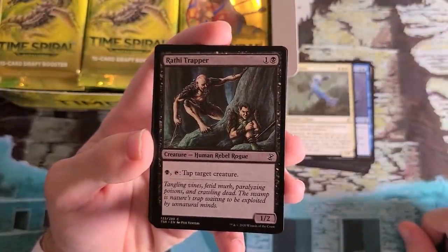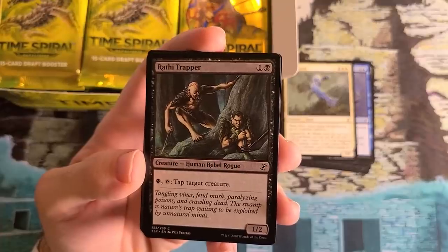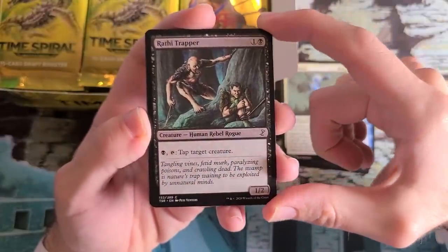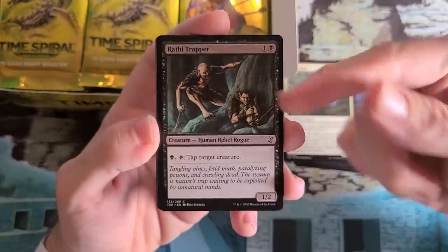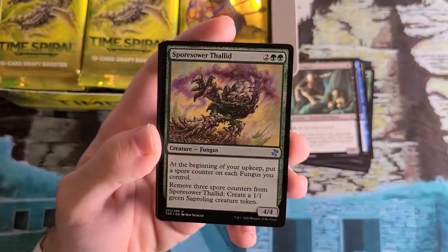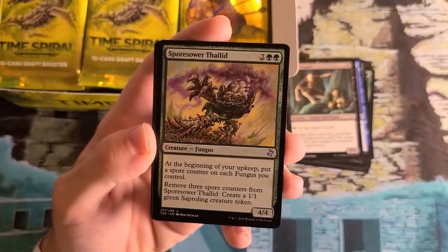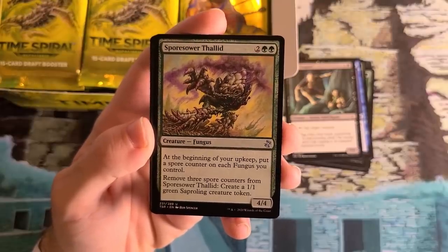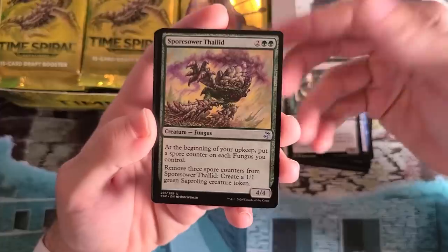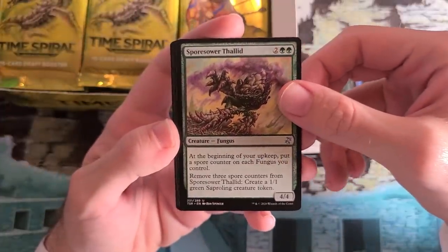Another iconic card — this little tapper. We don't really make a lot of two-mana tappers these days, creatures that can easily tap your opponent's creatures. They're really powerful. The big deal here is this is a Rebel, so you can tutor it up with your Blightspeaker, with your Amrou Scout. Look for that Rebel type — it's pretty important. Spore Sower Thallid — the return of Funguses and Thallids and Saprolings was a pretty big deal for this set. Thallid was on the original bonus sheet. This card basically doubles your production, putting a counter on all your Funguses every single turn. It's a 4-mana 4/4, so it's an easy pickup.